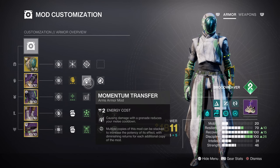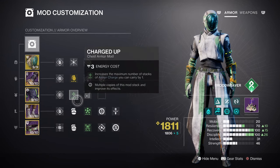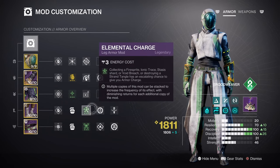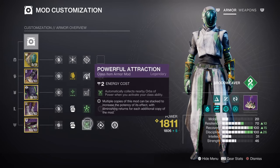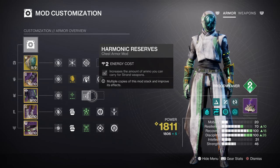Now for additional mods and armor charges being used in the build: Charged Up is going to be giving you a plus 1 to charge stacks you hold. You'll then want Elemental Charge, Powerful Attraction, and the Reaper mod so you can produce armor charges on kills, tangles, or using your class ability. This will all lead back into our heavy ammo mod usage, since surge mods won't be needed here — though that is optional. Having Heavy Ammo Finder, Reserve, and Scavenger is a must with the heavy weapon we will be using.